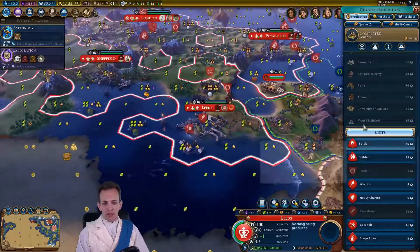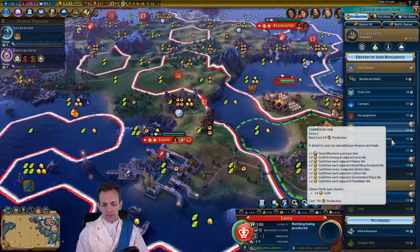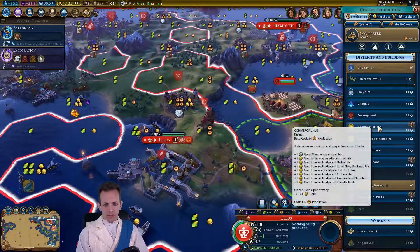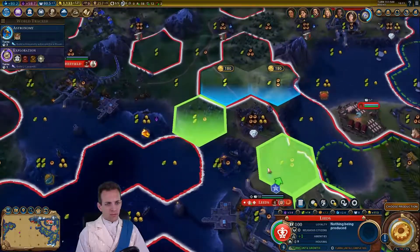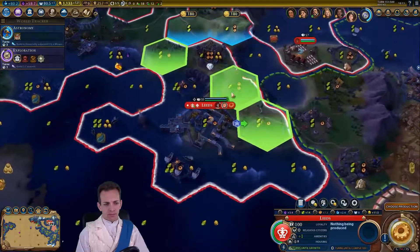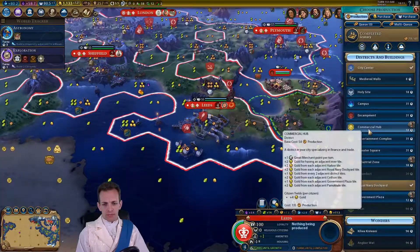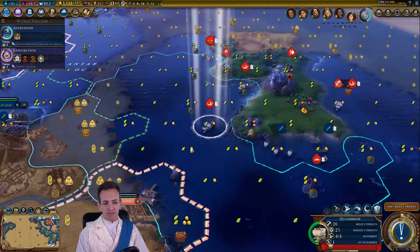A district is probably a good idea — we can start on a district. Not going to be great, but we'll do it anyway. There we go, done. Decision made.